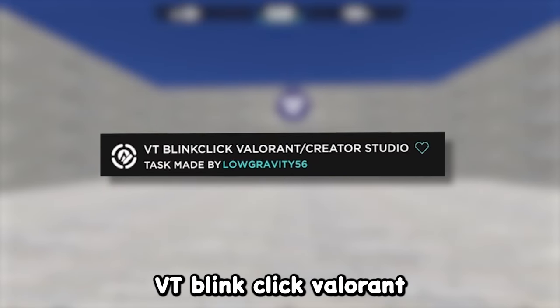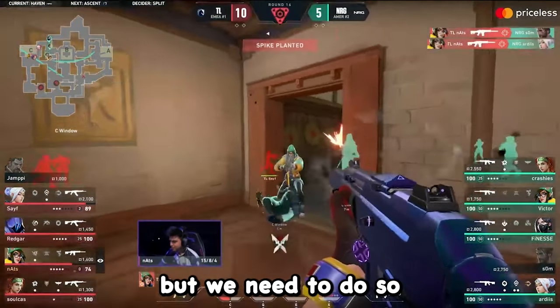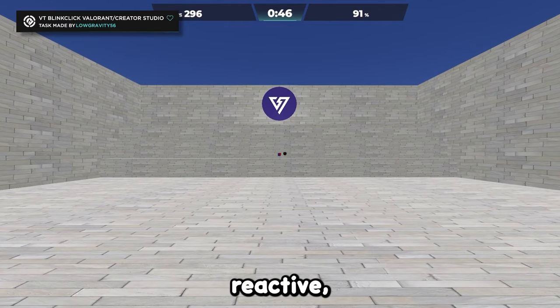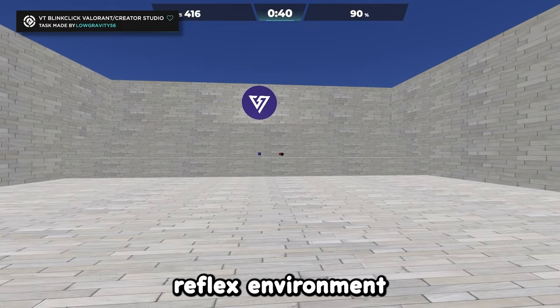After that we got VT Blink Click Valorant. Reflex is very important in Valorant — it's good to be precise, but we need to do so in a defined time frame, otherwise we're going to miss our opportunity to shoot. This scenario is a mix of both consistent reactive small adjustments and longer flicks where a complete technique can be applied in a reflex environment.